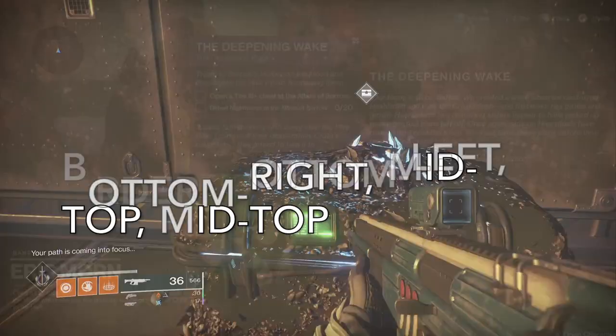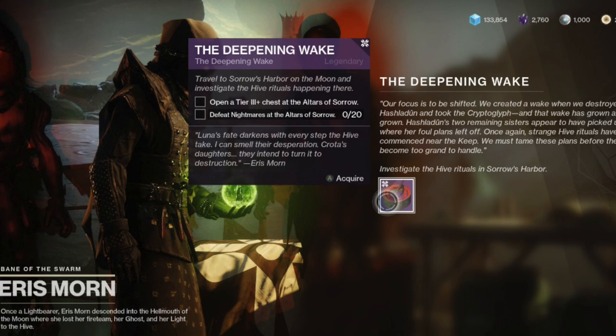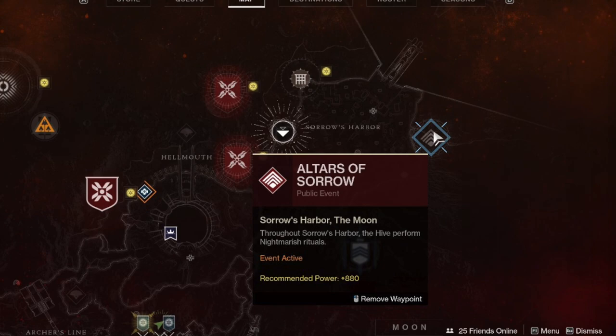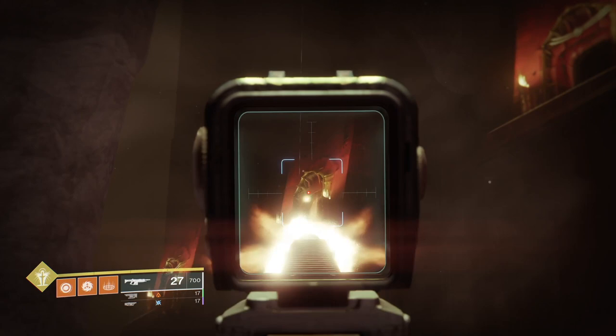You don't have to finish the Pit of Heresy dungeon, but you do have some steps in there. To get it unlocked you have to finish the quest line from Eris — it'll ask you to finish activities in the Altars of Sorrow on the moon. Pretty straightforward. Once you're in the dungeon and you get to the wall of doors you can see from a bridge, look to your upper left for a door with no symbol above it. Use the ledges to get up there and grab the Path's End.